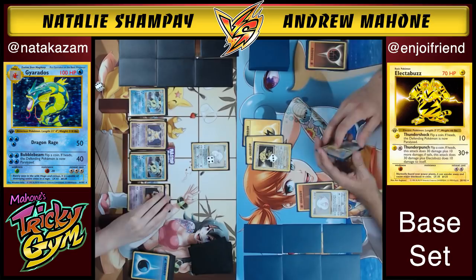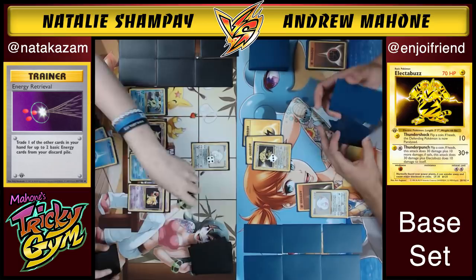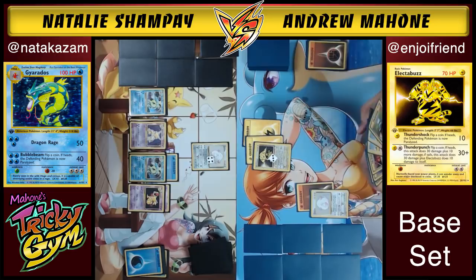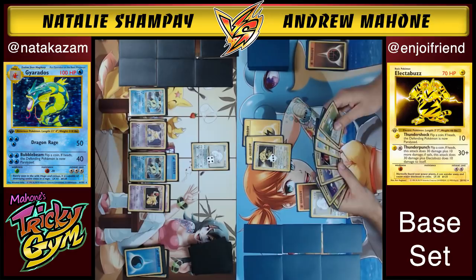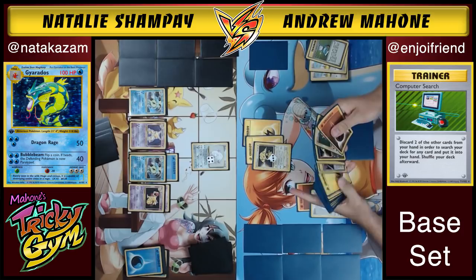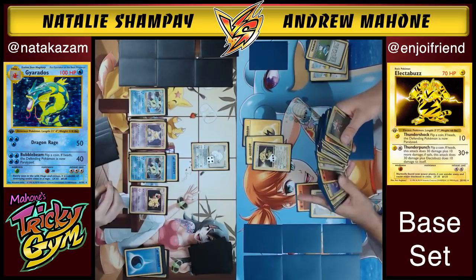If both Gyaradoses go down, there are serious problems with Natalie's whole machine. Andrew plays Computer Search — goodbye Doduos, he doesn't plan on using them. Gyarados resists Fighting, so Hitmonchan is super not good against Gyarados, but very good against Chansey. This is actually Natalie's childhood Chansey. Andrew picks out the Shadowless Hitmonchan — Natalie also has Andrew's childhood Scyther. Then Andrew attaches and goes in with the same old tried-and-true Thunder Punch.